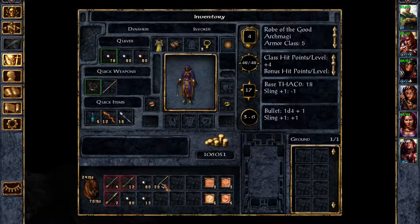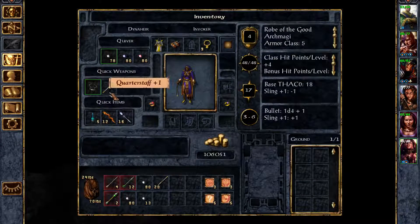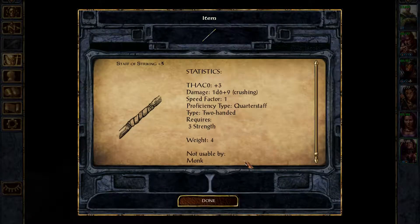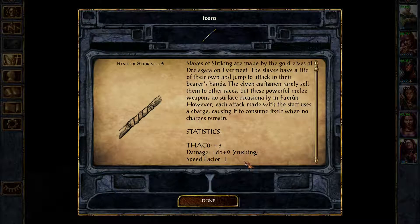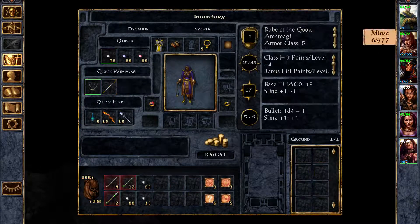Oh, Staff of Striking, plus three. What the hell is that? It's a normal quarter staff, but the thing about it is that it has charges. It's a plus three staff — it's actually very, very good. Made by the gold elves of the Drellagara of Evermeet. The staves have a life of their own and jump to attack in their bearer's hands. However, each attack uses a charge, causing it to consume itself when no charges remain. So it is a pretty crappy weapon — we're going to need to sell it.